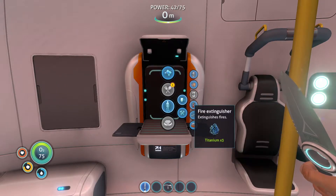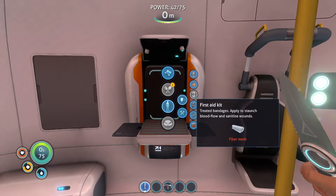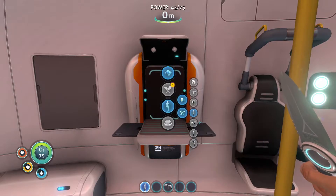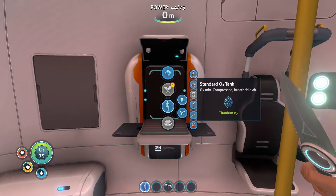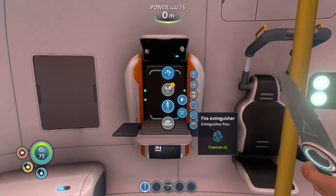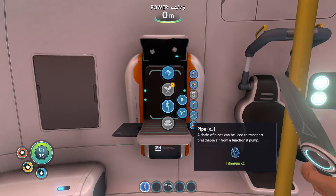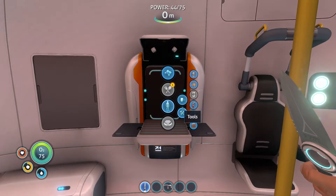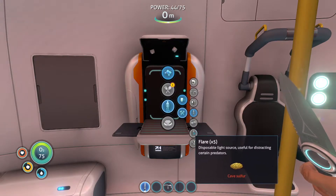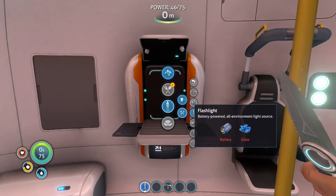There's also an advanced one as well. Where's that at? Standard O2, first aid kit — we need fiber mesh, fire extinguisher. There's an advanced O2. It looks like I need to do some research somewhere. Maybe it's tools: habitat builder, flare, air bladder, flashlight.